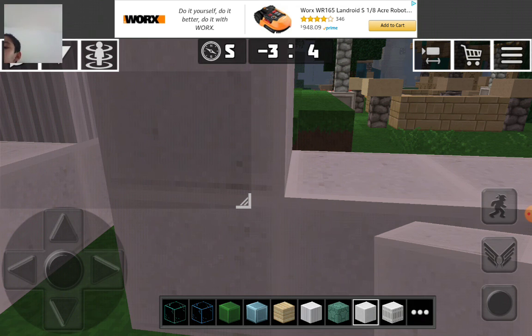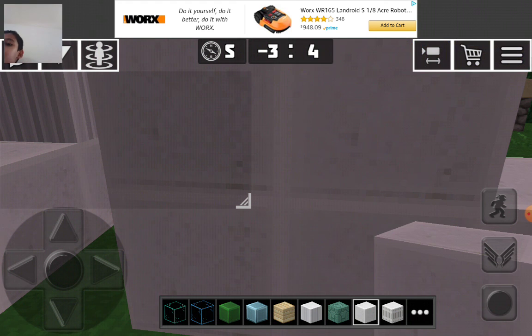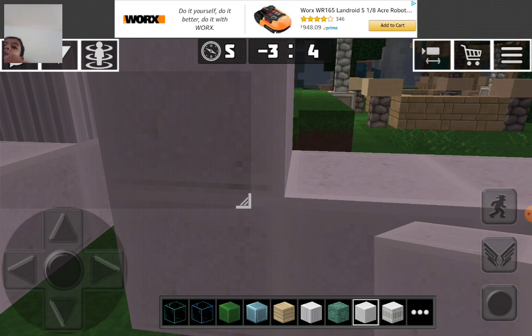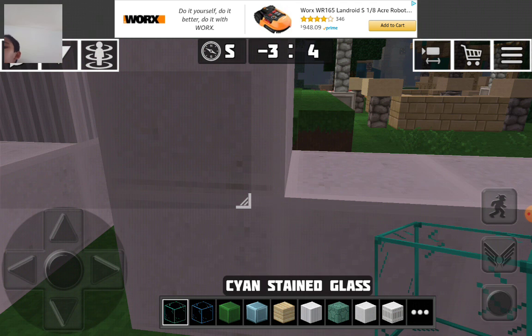I'm gonna put the blue stained glass onto it. Wait, did I even choose it? Quartz actually looks very bad — like, you don't add good glass around it in my opinion. Quartz looks actually pretty bad.